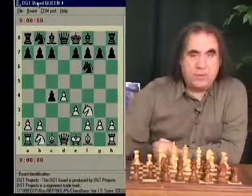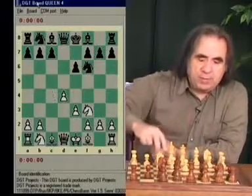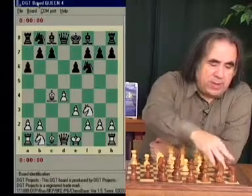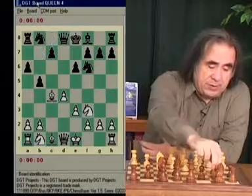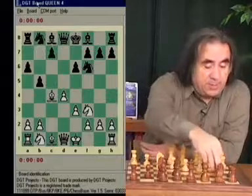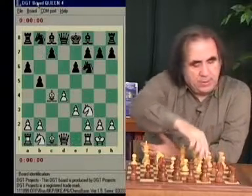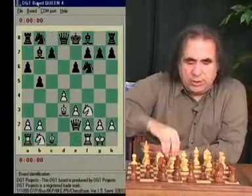Now, the other move in this position is e6. We play bishop takes c4 — that's a normal answer — and black goes a6. What black wants is to go b5, bishop b7, and c5. Then they will have an equal position; at least they're playing for equality this way. We castle, black goes b5, we go bishop d3, black goes bishop b7, and we go queen e2.